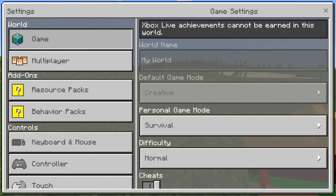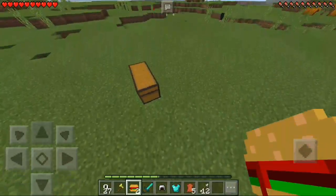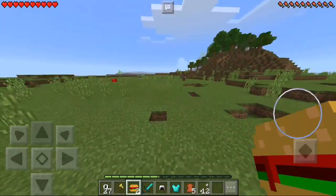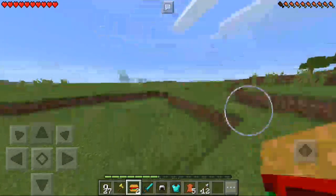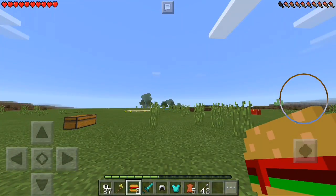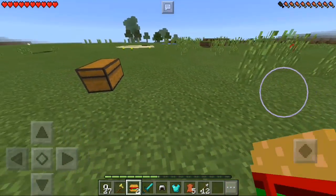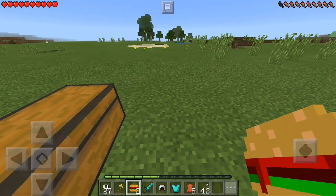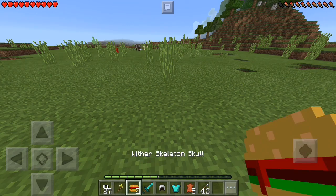I thought you could eat the burger, so I tried to lose some hunger to test it. After waiting a while my hunger finally went down, and let's see - no, we can't eat it. But at least you got the burger retextured from the wither skeleton skull, and you can actually place it on the ground, which is pretty awesome.